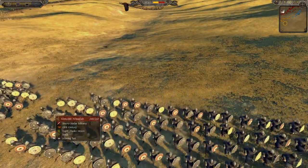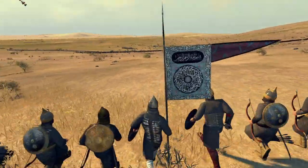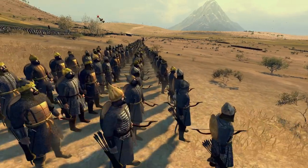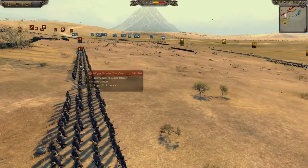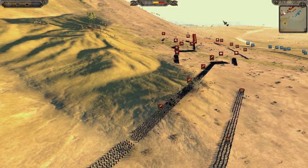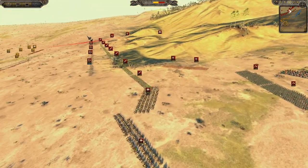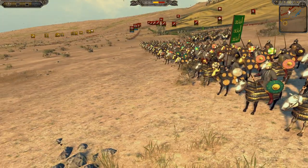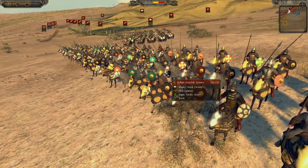Let's go over units to watch out for on the Ayubid side. The Mameluk Foot Guards — excellent unit, probably one of the most OP units in this game. Heavy bow infantry that can also use swords, and very good with swords. They have their bow alternative currently out, and it looks like there are about five units of them per army. These guys are nasty — they can hold a line, they have shields, swords, and bows. They are basically the most versatile unit in the game.